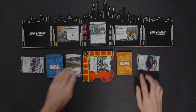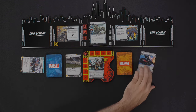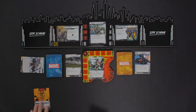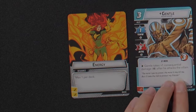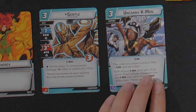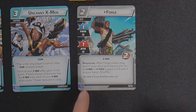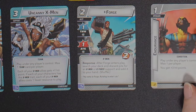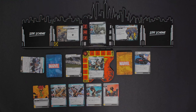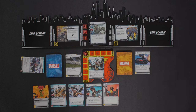All my cards ready up and I draw up to my hand size — one, two, three, four, five. I have two Energy cards, I have Gentle — he takes one consequential damage after he attacks the villain, plus Uncanny X-Men gives him plus one hit point, but he attacks for three. I also have Forge — when Forge enters play, search your deck and discard pile for an X-Men or X4 support and add it to your hand — and Endurance.